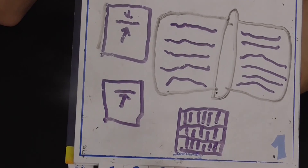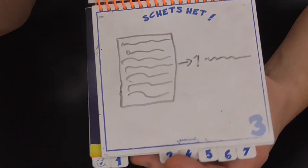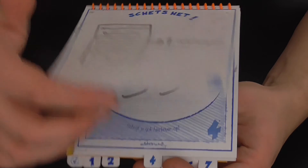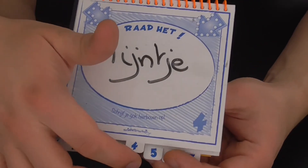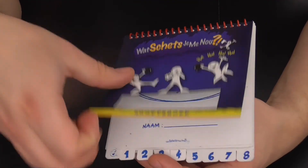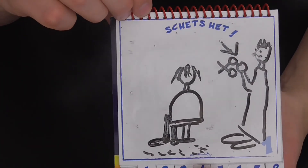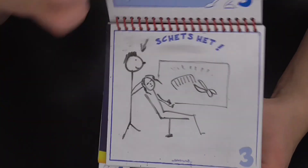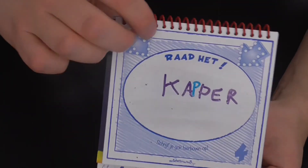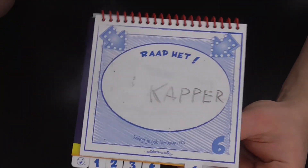Wat is het woord hier? Dat kunnen jullie zelf eens proberen te raden. Wat de persoon er hier na van heeft gemaakt is een regel of zin, maar blijkbaar moest het een boektitel zijn. We gaan verder voor regel of zin, dat wordt een lijntje, en dat is een lijntje, maar dat wordt een streepje. Dan nog een laatste boekje: een haarstilist — dat is een kapper. En dat is goed gekomen.